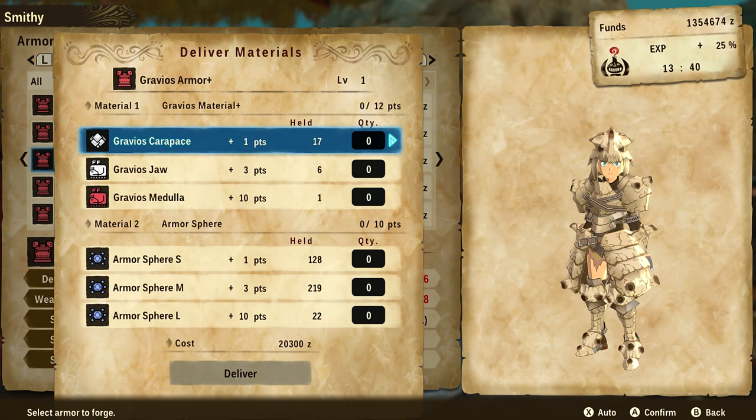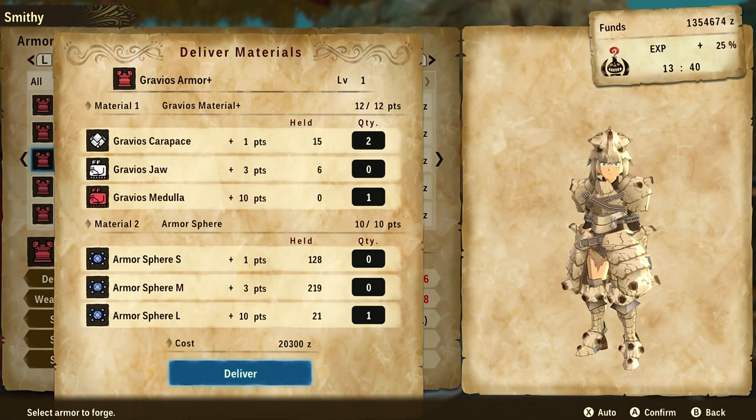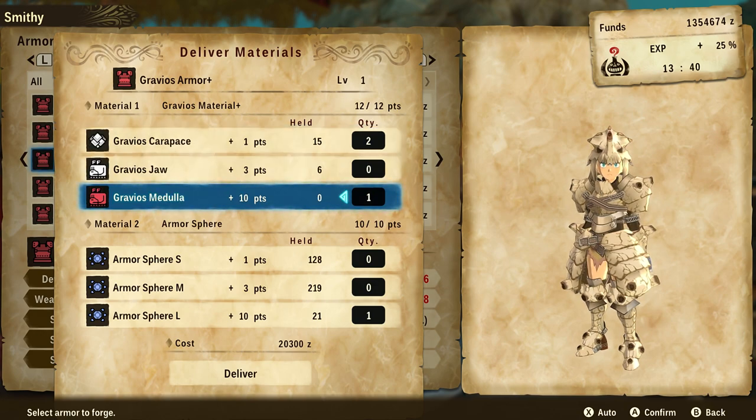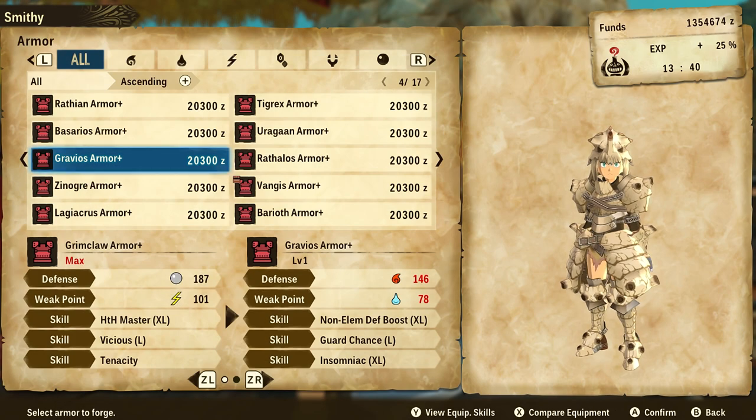When crafting armor or weapons or selling trading items, never use the auto button. For example, with this Gravios armor I have plenty of the base material — Gravios carapaces — and I can manually fill 12 of those. But if I press the auto button, it wants to use the one rare item I have and only two pieces of the common material. Nobody would ever do that by choice because rare materials are needed for advanced upgrades later on. So never press the auto-fill button.